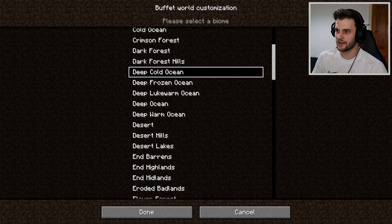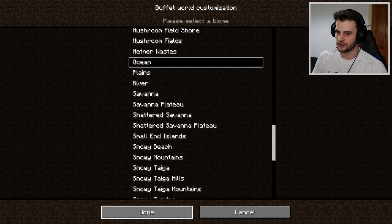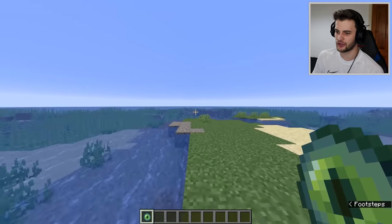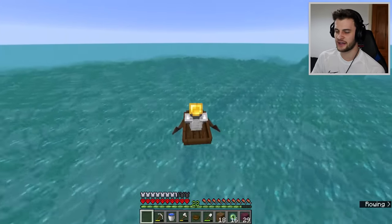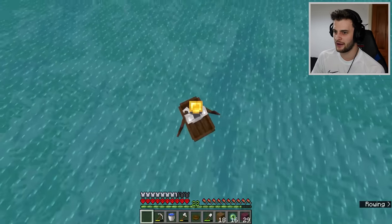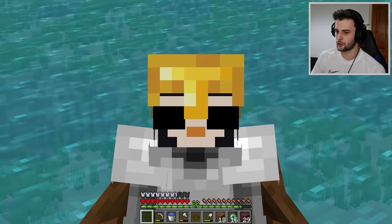I guess strongholds can't generate in oceans that are that deep. If you select a regular ocean it should work — okay, nevermind, I'm going to select that one. The Eye of Ender still doesn't work. There's no stronghold. I do know kind of why this happens: strongholds cannot generate in ocean or swamp biomes. However, if it can't find any land nearby, it still will spawn in the ocean — which is what I thought it would do here. But I guess it doesn't. So you cannot beat Minecraft in a world that is all ocean.